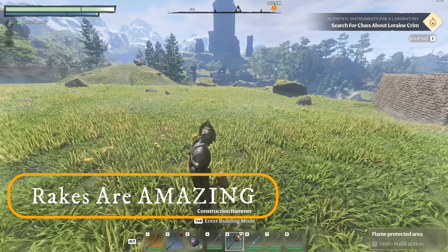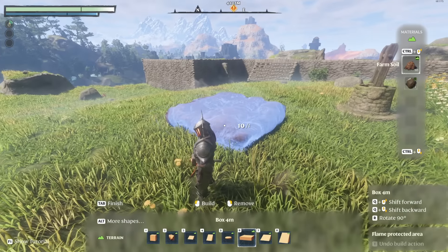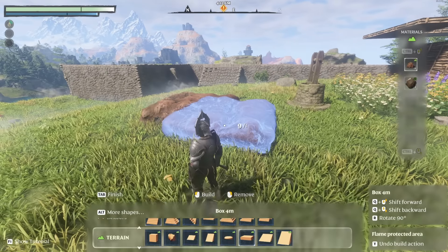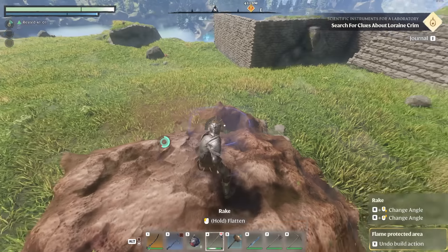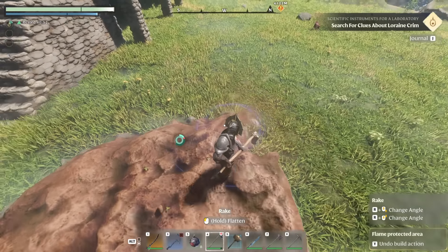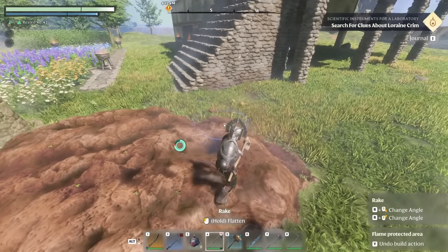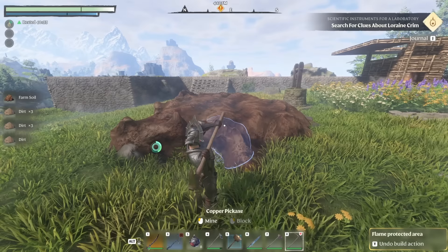Go into your construction hammer interface and open the terrain section. Switch to the 4-meter box and select farm soil. Place it just above ground level — that uses only one farm soil. Now stand directly on top of it and hold left-click with the rake and it will start adding farm soil everywhere around it. This is a great way to get extra materials — you can mine it up or spread it further for planting crops. If you only had one piece, you can spread it, then pick up the pickaxe and mine into it to recover the material.